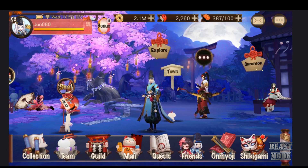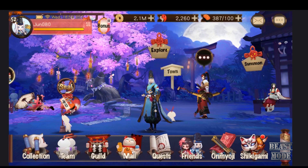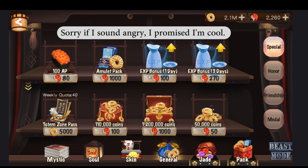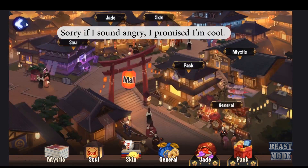First thing first, you want to go to the mall. Go to the mall and then go to General. Buy the experience bonus — you can buy the 1-day one or the 3-day one. The 3-day one is a better deal, but if you don't have enough jade, just settle for the 1-day one. And then you want to return.